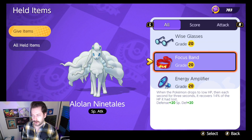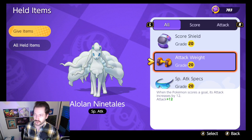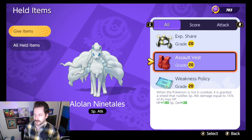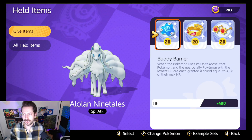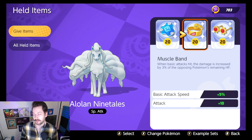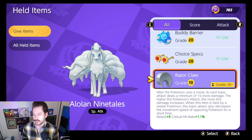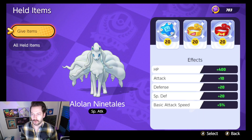Focus Band is just a great item on almost any Pokemon. Energy Amp I don't love in general. Score Shield maybe if you really care about scoring. So to summarize: Choice Specs setup for the Avalanche Blizzard build, and something like Muscle Band, Focus Band, and Buddy Barrier for the Dazzling Gleam Aurora Veil build.